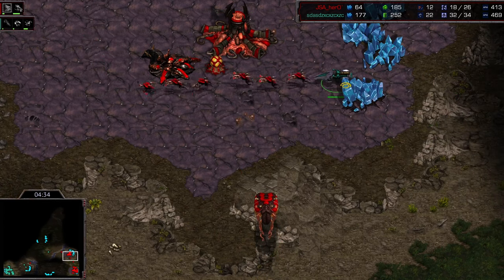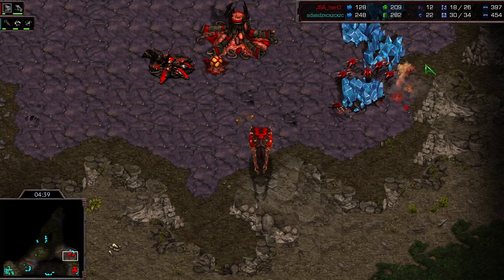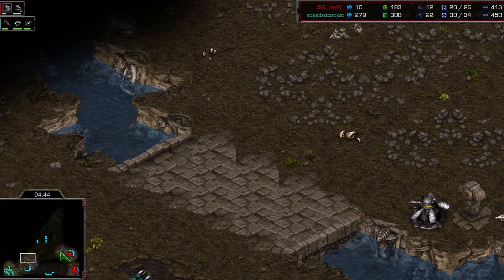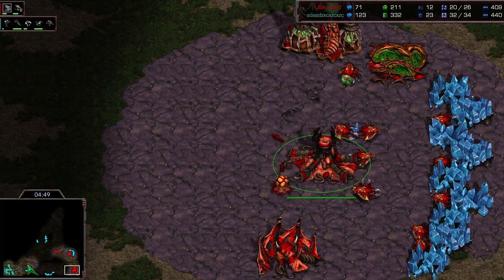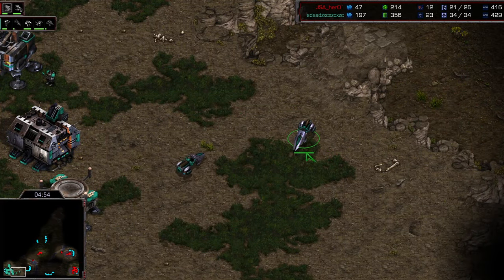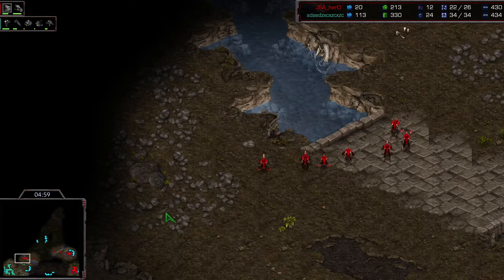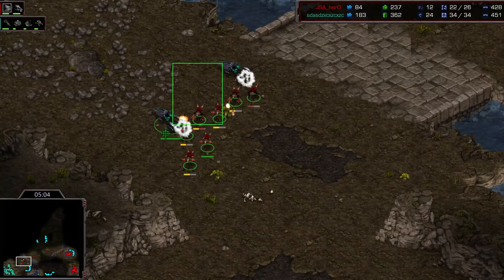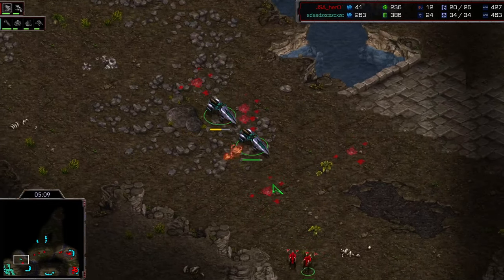He goes for speed — what are we doing, Hero? Going for speed on hydras. Generally, if you think there's going to be wraith, you want to go range first. He gets a nice pickup on that vulture, but range is much much better if your opponent goes for something like two-port wraith. He's gonna go speed and attack. If there's a bunker at the top of the ramp I think Terran just wins and Zerg just loses straight up — but we'll see if that bunker starts, because I don't see it just yet.